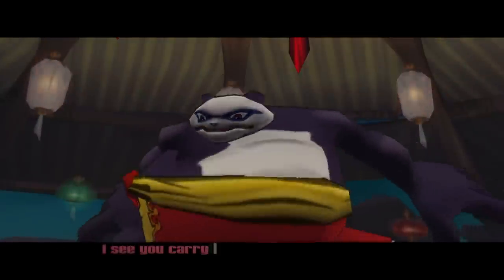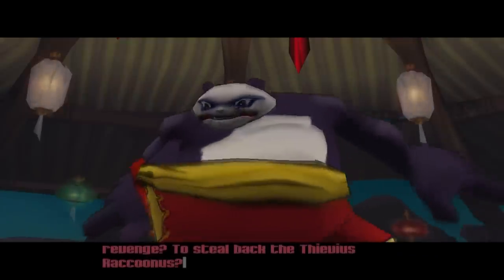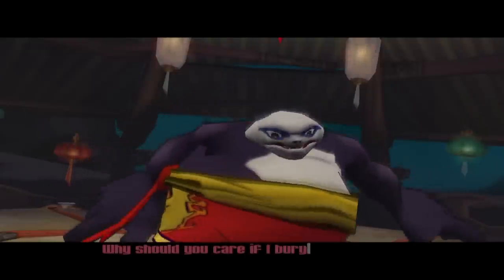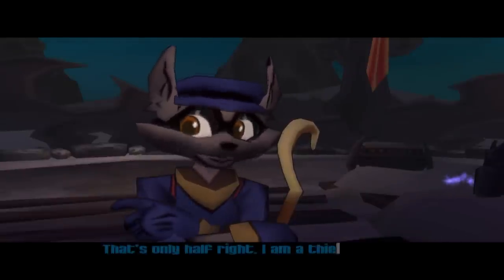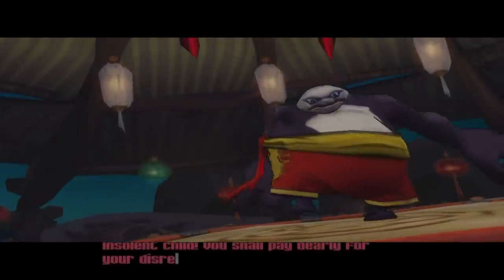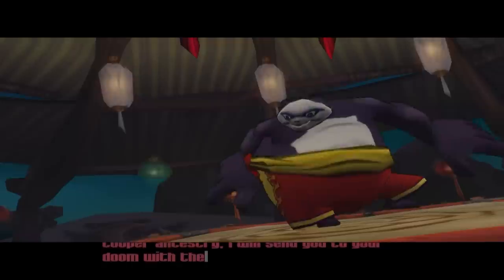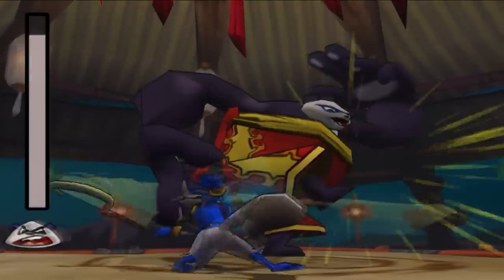The Panda King boss fight is kind of pathetically easy. He accuses Sly of being just like him — a thief — but Sly retorts that while he's a thief from a long line of master thieves, the Panda King is just a frustrated firework artist turned homicidal pyromaniac. The fight itself is simple: dodge his attacks, run up the platforms to get close, then dodge a different set of attacks while beating the crap out of him.